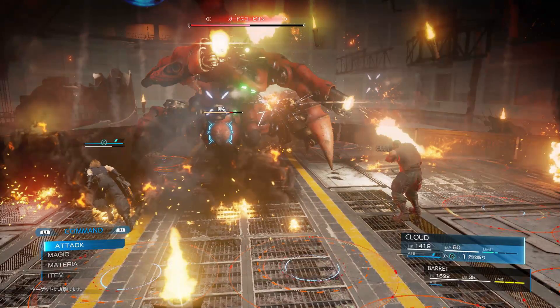The second Final Fantasy 7 image is from the Scorpion Robot boss, where Cloud and Barret are fighting it. Looks like we can target specific parts of the enemy's body to get a tactical advantage, like we did in Final Fantasy 15, so this game is kinda looking like Final Fantasy 15 now.